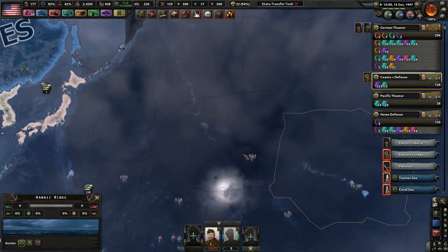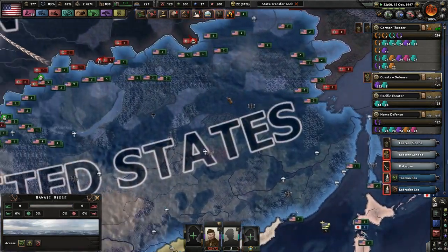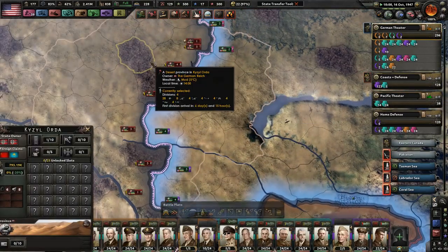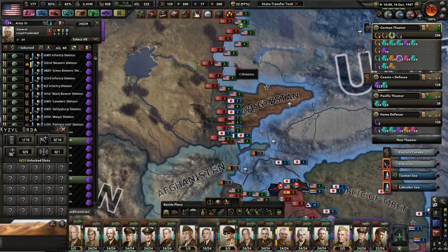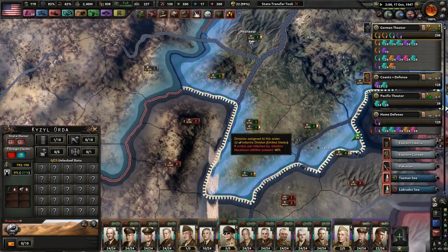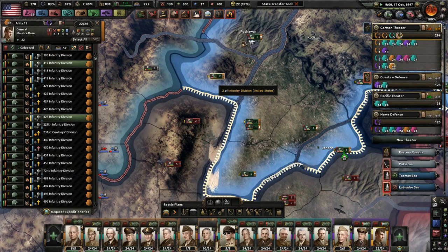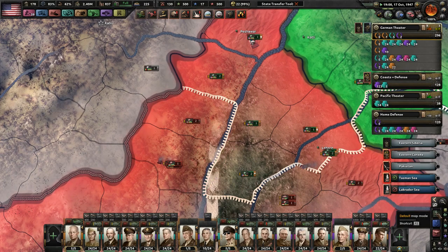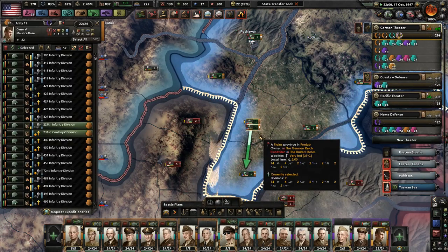All right, Australia already taken care of. Asia is one giant mess — that's all I can say about it. Do we need radar? We can't build radar. India isn't looking too bad for us honestly — we could use a few more divisions here.